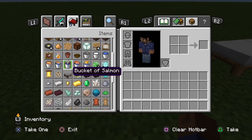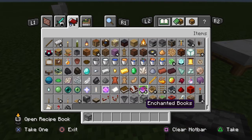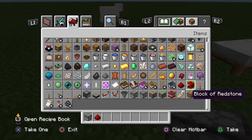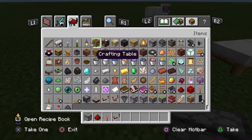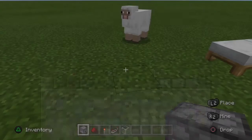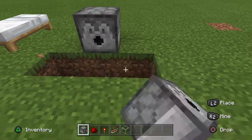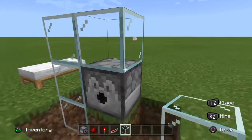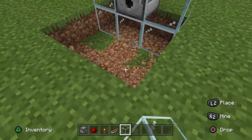All I need is a dispenser, and I'll need that, that, that, and that, and then I'll need some glass. Basically what I need to do is add that, then I'll make a little glass area right here. I'm also going to be doing a little bit of hopper work.